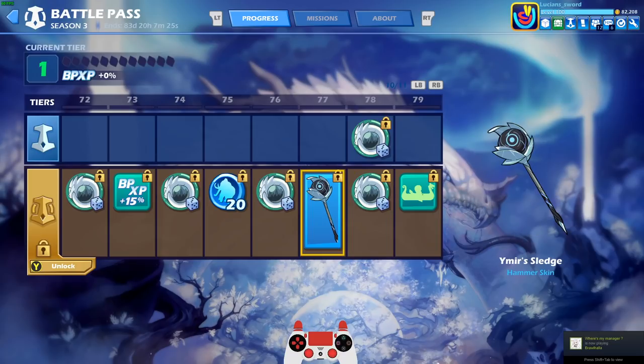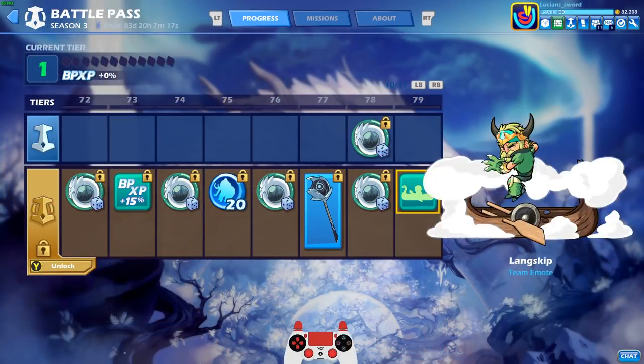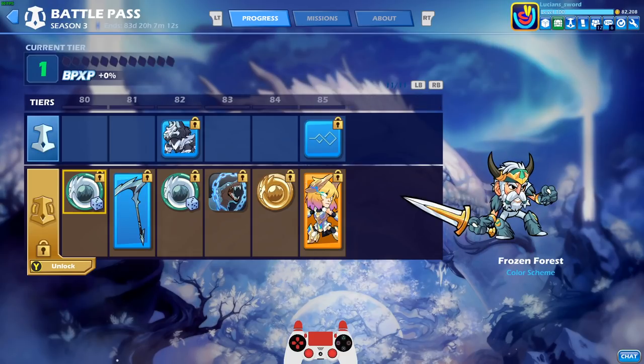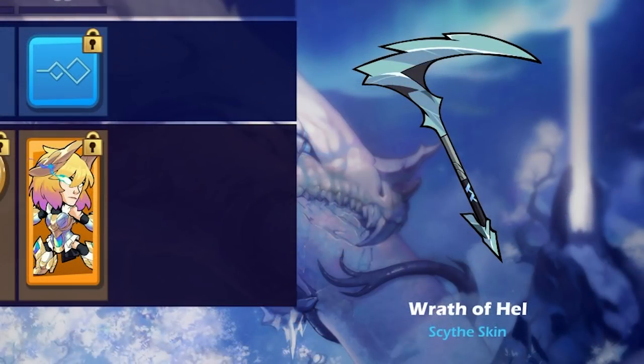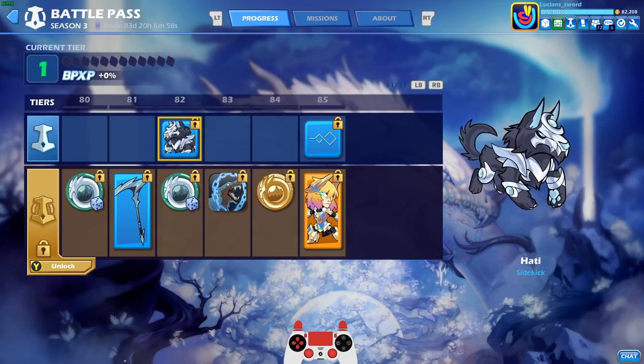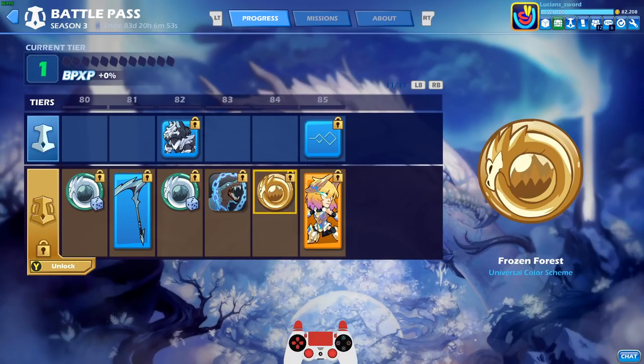And we are near the end. Ymir Sledge — the hammer, I'm not really digging it, it doesn't look that cool to me. Got Longship — this is a team emote too which looks awesome when you actually do it with somebody. The Wrath of Hell — this looks very similar to some other scythe skins that already exist, so I don't really like this one. We got a wolf sidekick — Hati — a lot of wolf sidekicks in this one. Maybe it's the Fenrir, the whole Fenrir thing. And then finally, the Universal Color Scheme for Frozen Forest at tier 84.